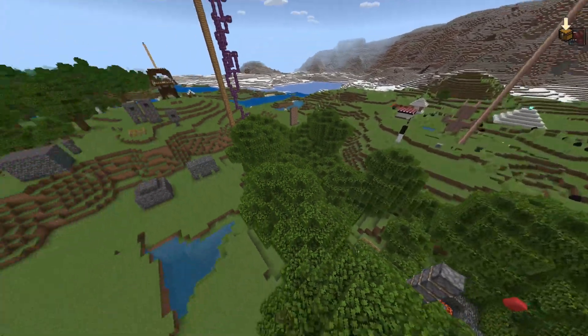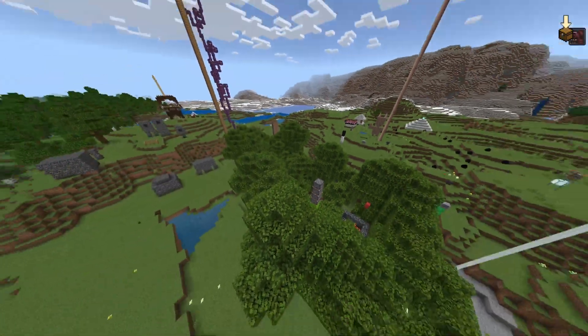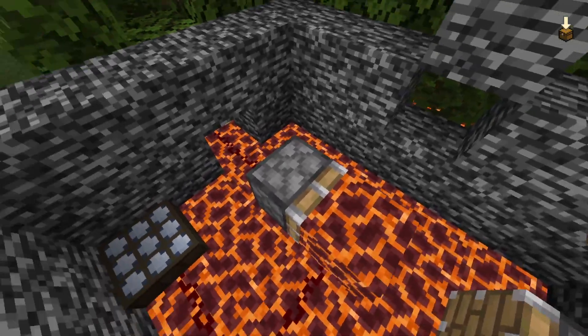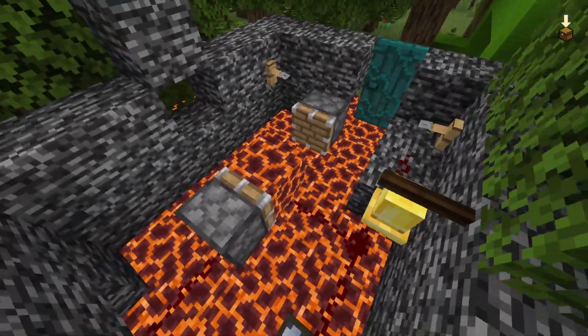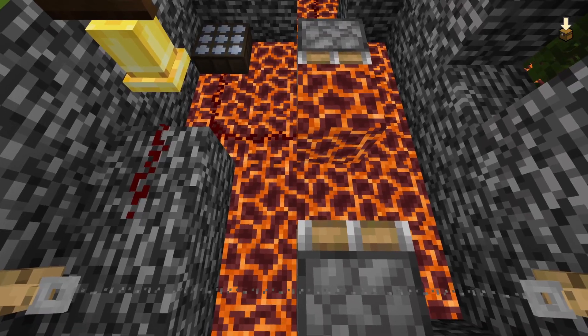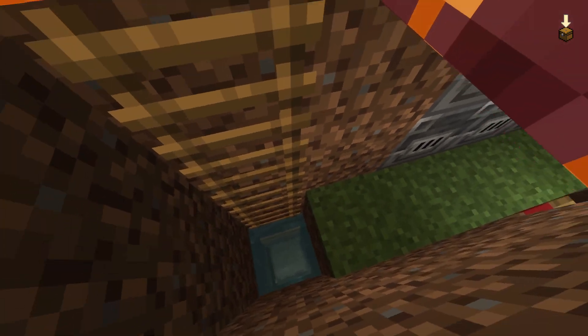So this is like around my base. You all have to find a lever, which is right here. Open up the thing, and when you come inside, the bell is gonna ring. There's a trapdoor — you open it up.